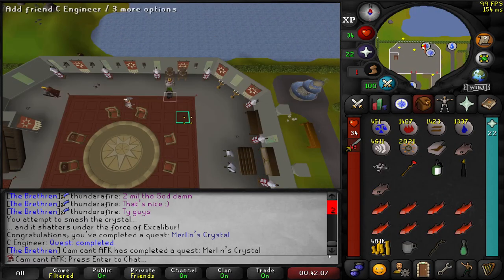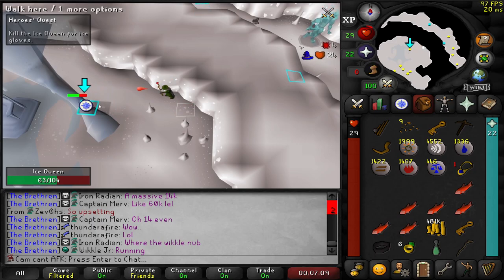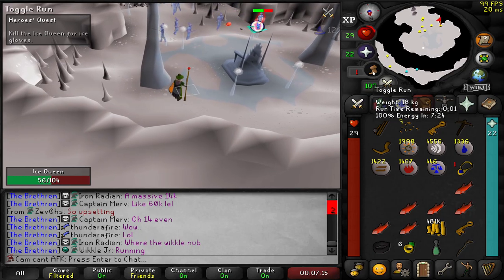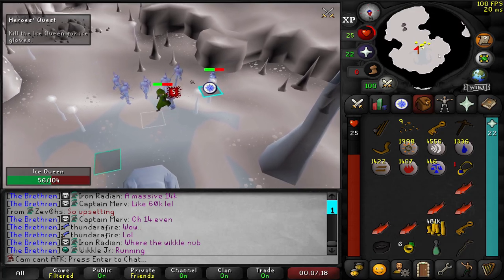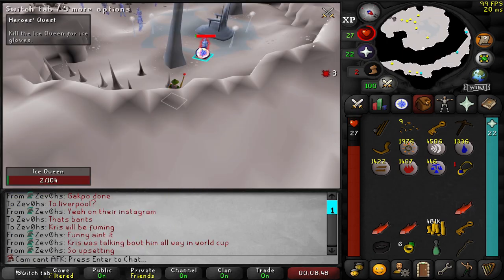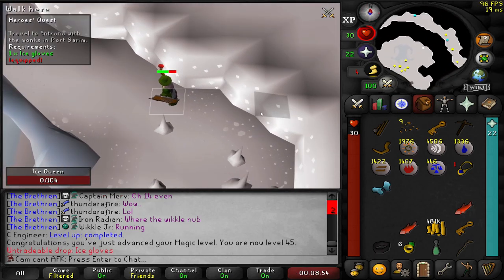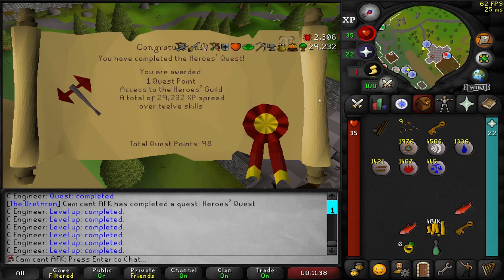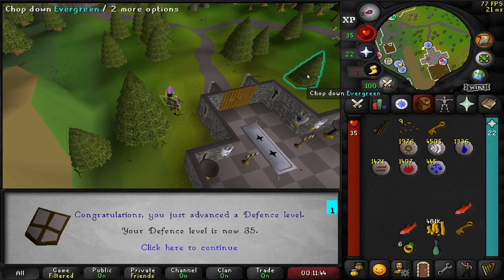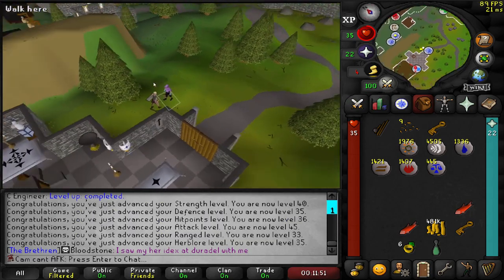The easiest six quest points you'll ever get. And there we go - we have ice gloves. That is the Hero's Quest completed and it's actually given us a load of levels: strength, defence, hit points, attack, range, herblore. Lovely stuff.